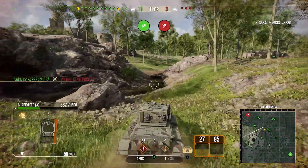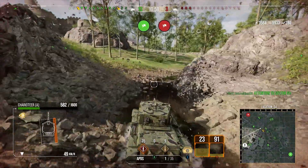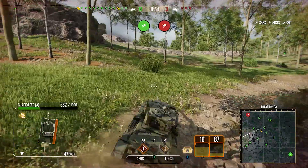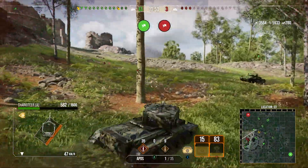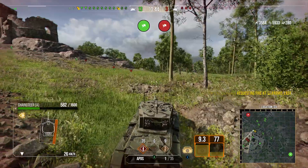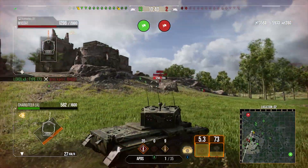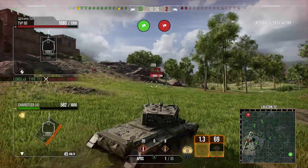You don't really need to do too much to the gun — that's why I run Steady Aim and Run and Gun. I run Run and Gun because I like to take a few shots on the move. You've got 0.3 accuracy base, which is fantastic, and 1.9 second aim time, which aims in really quickly. Naturally, you've got fairly bad dispersions on the move and turning the turret, but it is what it is. I just want to make sure the camo is as good as possible — I don't really need to make the gun any better than it already is.